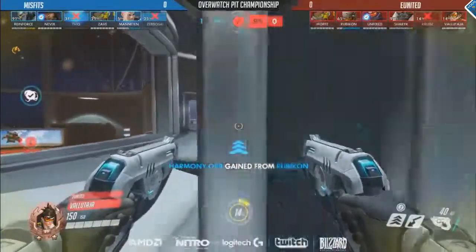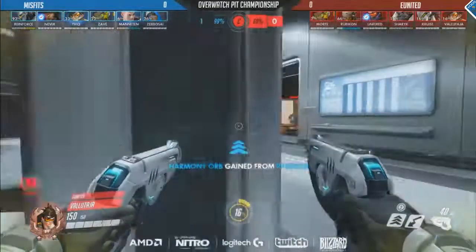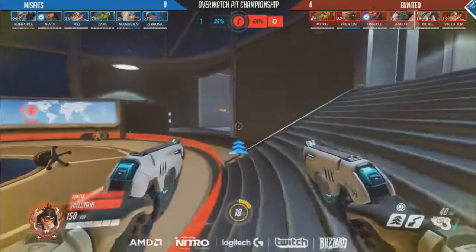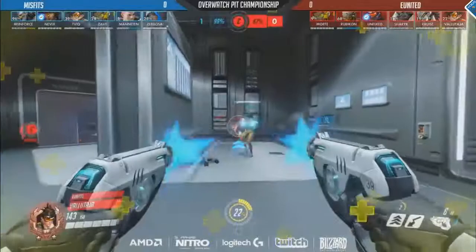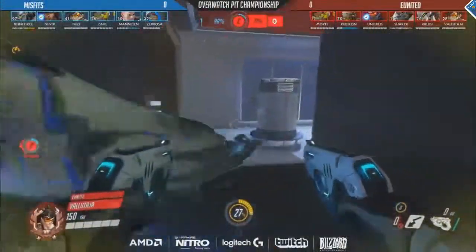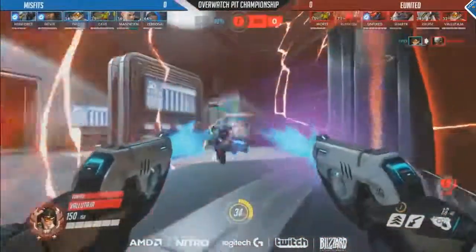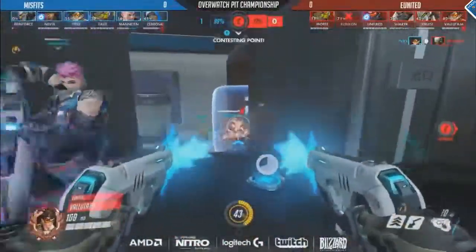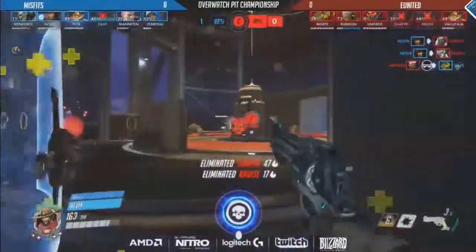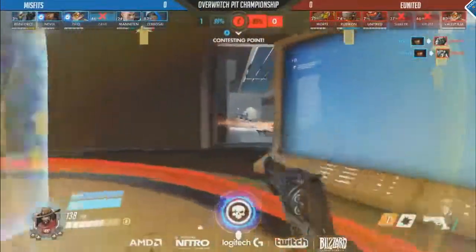In hindsight, Misfits would have probably been far better off not expending any of their ultimates there — they're already up to 90-odd percent. If they can keep their ultimates and force them out of EU United, then they're in a great position to recontest. Now they've used them, they've only got the Deadeye and an Earth Shatter if Reinforced can land it, and they've got about 30 seconds. Already Tavik opening it up, taking out Rubicon, and they've been doing such a fantastic job on the side of Misfits of landing kills onto the supports initially. Tactical Visor comes out from Unfixed — he's already found one kill. But it's Nevix: he doesn't need an ultimate to get these kills. Two going down — Cruz and Sherek already out of the equation.